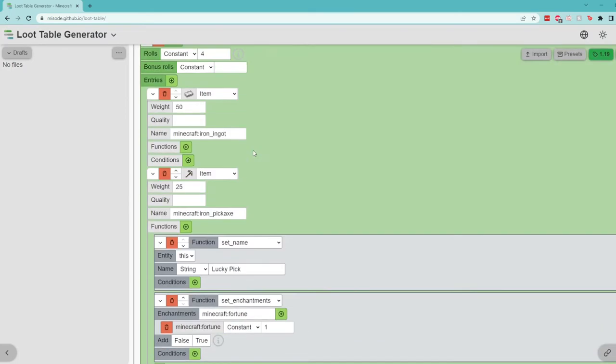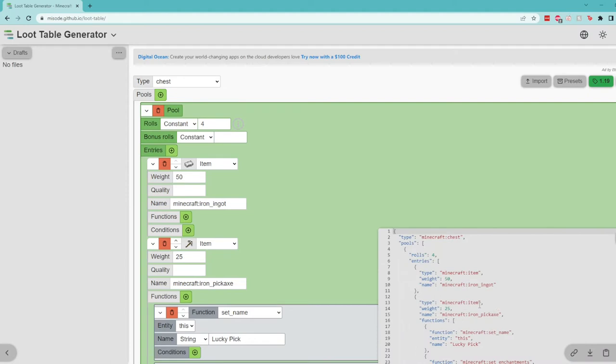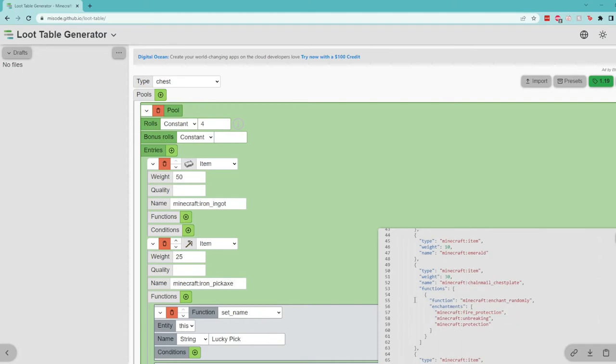For a basic common loot table this is pretty good. We have four rolls and about seven items, which means overall we'll see a good amount of these, but because the emerald is so rare we probably won't see that one as much. Now we need to pull open the tab on the bottom right. You can actually download the file itself, or copy and paste all of the text. Either one will work for our next step — just make sure you save it, because we're not going to be pasting it right this second.